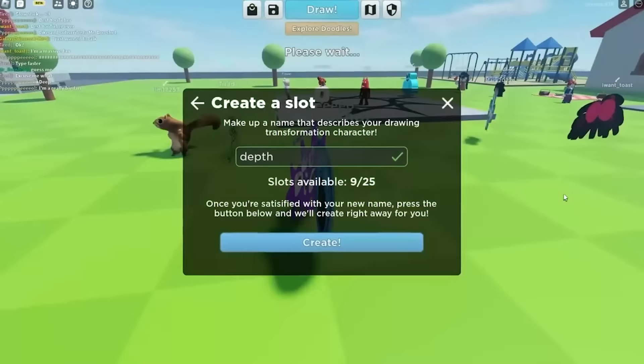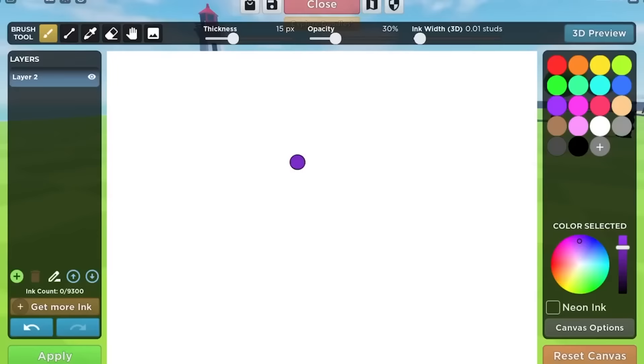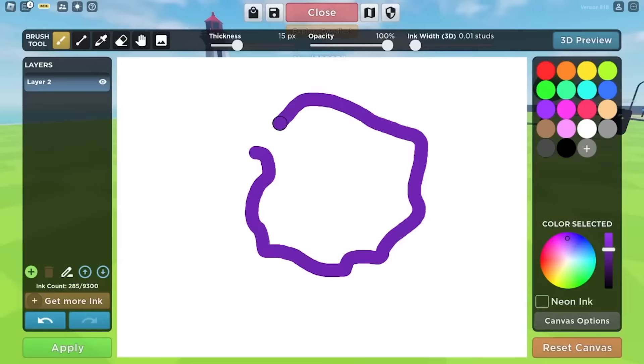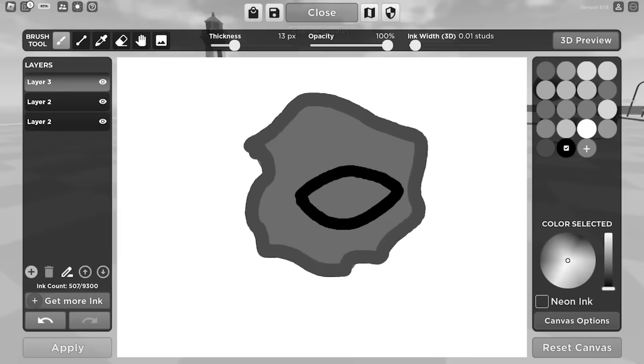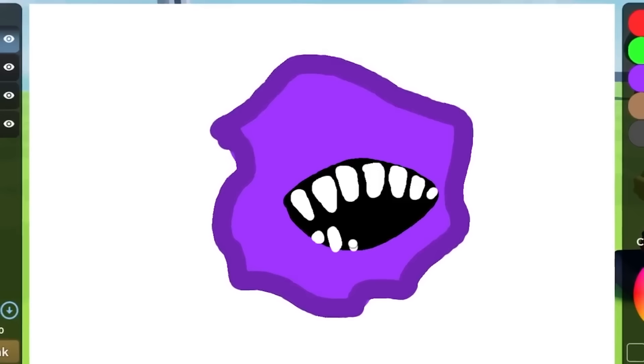I'm really proud of this art, but next up is Greed. Greed is a monster that gets mad at you when you steal his coins, and he might actually come in floor two, so we're going to draw him. We're going to start off with his outline, which is kind of like a dark purple. He's got kind of a circular shape. Now we just fill him in with a lighter purple. This next part might be kind of hard — we got to add his teeth. I guess I'll just put a black thing here for his mouth, and then get some white for his long fangs.